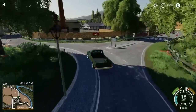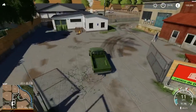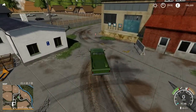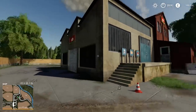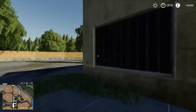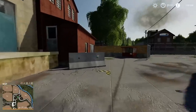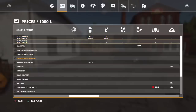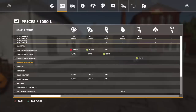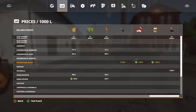Round the roundabout just here into the next of our sell points — and like I say, these are all timed, they open and close at certain times, so you can't really run a 24-hour operation. This is the distribution centre. You can sell your milk, eggs, and cheese up here. I believe you can do your flour and sunflower oil here as well. Let's just have a quick check — distribution centre. We can do our milk and eggs, and there we go: sunflower oil, cheese, and flour. It can all be sold up here at the distribution centre.